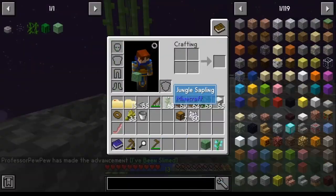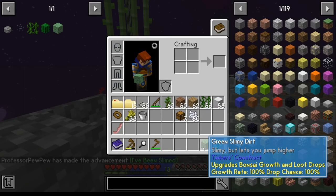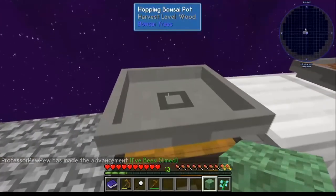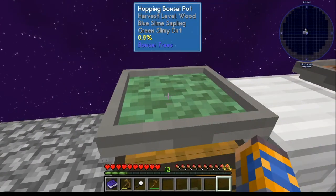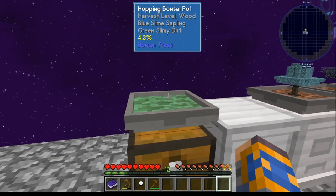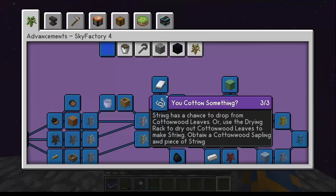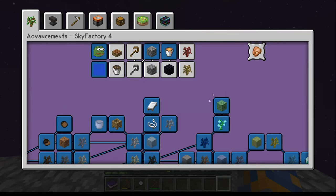Once you've got your green slime dirt, you can go over, pop it in the tray, and then you can actually plant this tree. That gives you that advancement, and also finishes out all these advancements. We'll go playing with the ones up here.